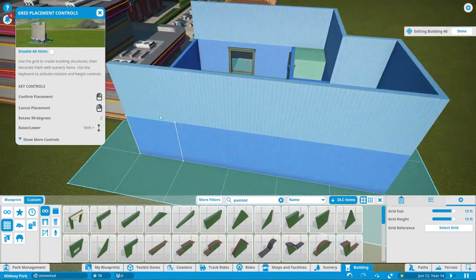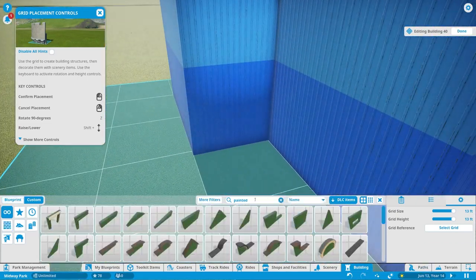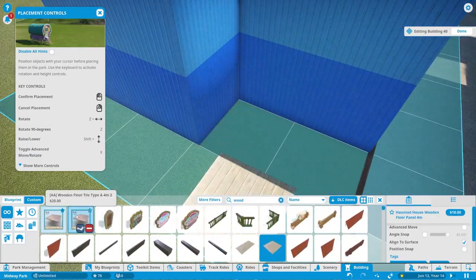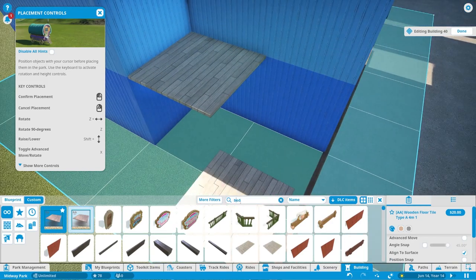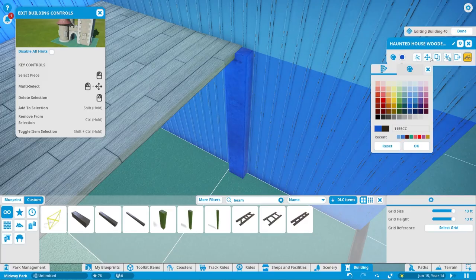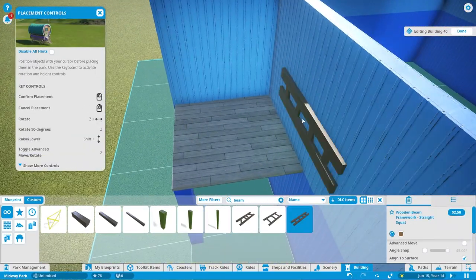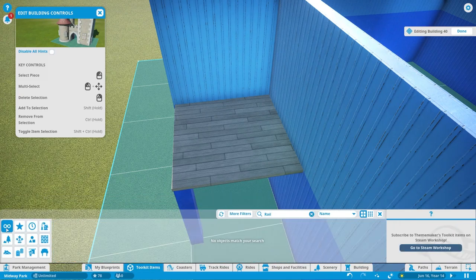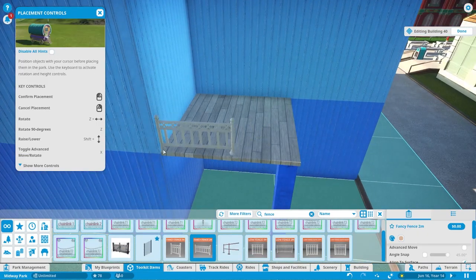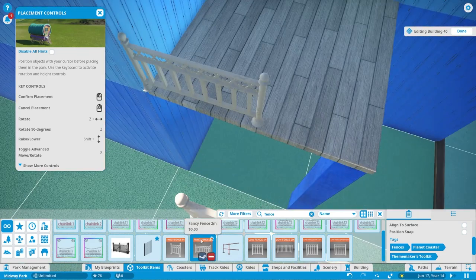I decided that the second level of this building would be a slightly different shade of blue, because it just looks a little less boring and it adds a new color palette to this area. We have a lot of cool colors but we don't really have anything blue, so this kind of fills in that gap. I just decided to do this little outside balcony here.